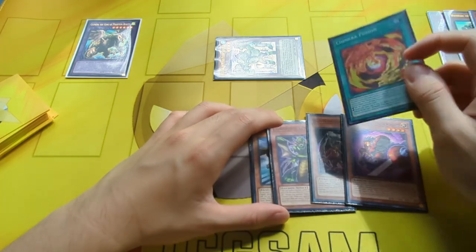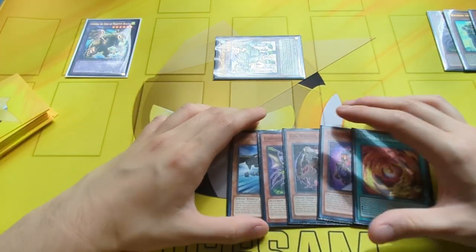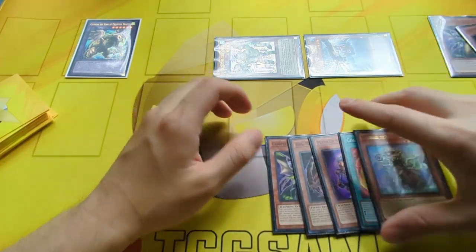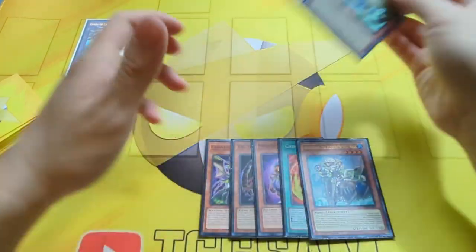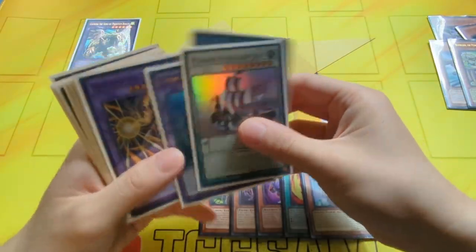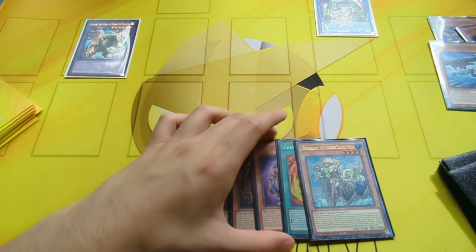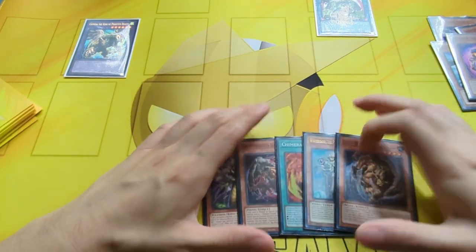We're going to activate the Chimera Fusion to add itself back, since we control Gazelle the King of Mythical Beasts while it's on the board. Then we activate the Black Eyes effect to target Whitebeard and add it back to our hand. From here, very simply, we link these two away for a copy of Blackbeard. That's going to trigger Bluebeard's effect to discard one and draw one — so we discard the Mirror Swords Knight and draw a random card.